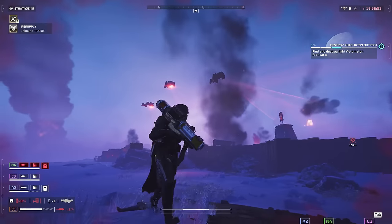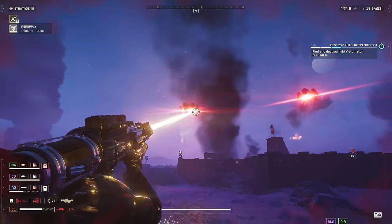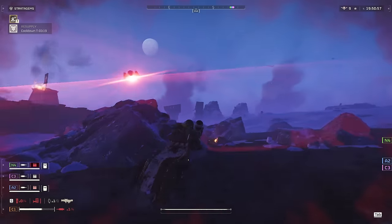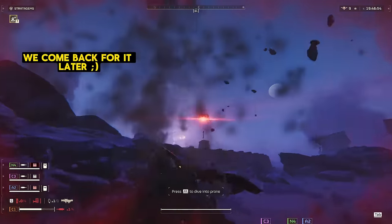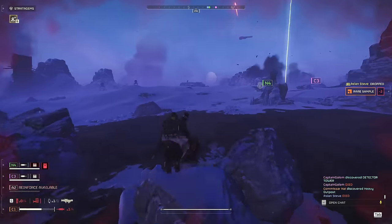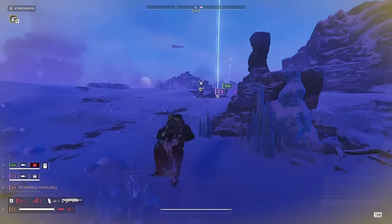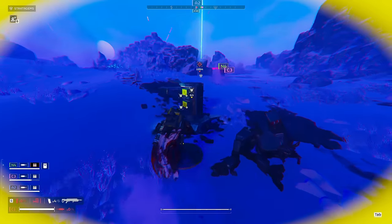N4 and I just palled around the map taking out outposts, but this final outpost was giving us a real headache — we weren't able to get the final fabricator, so we ended up having to disengage. But this is going to be another example of good old-fashioned team play: after I deal with these gunships, him and I are going to regroup with our squad because we know we can't handle this by ourselves. We're resupplied up, I've got his extra Spear backpack, and we're going to be able to make use of that good old assisted reload.